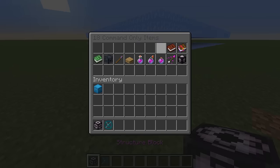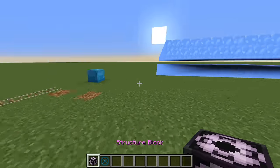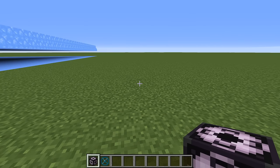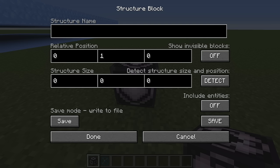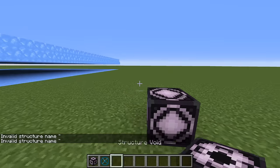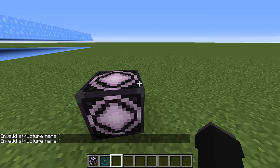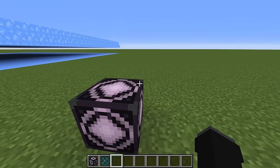Next are the structure block and the structure void block. The structure block is used to copy and paste structures, or at least structure data. It has options for custom data tag names, showing invisible blocks, detecting structure size and position — it's quite complicated, so I'll put a link to a tutorial in the description. The structure void is used to fill in empty space while copy and pasting structures.